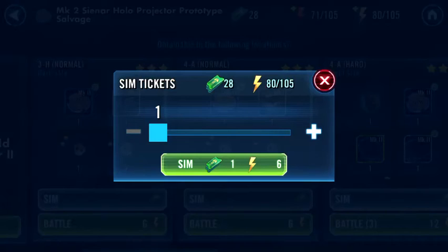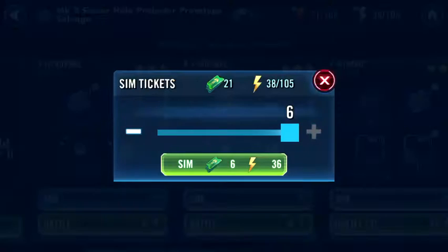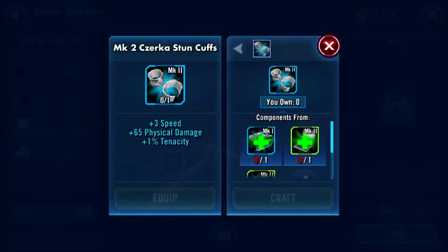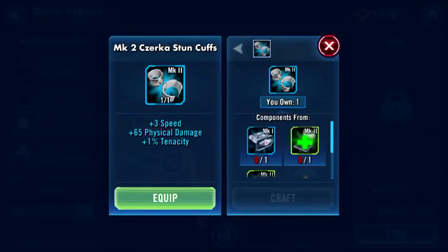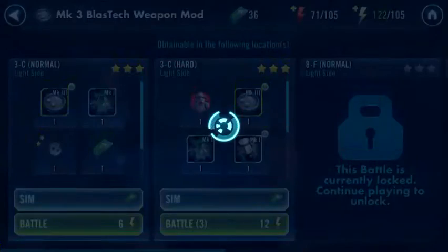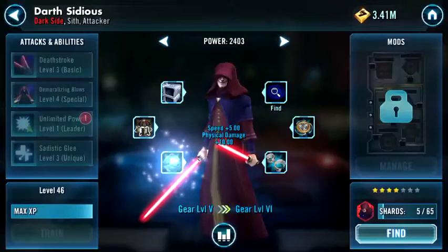Sim tickets - this node doesn't have the greatest drop rate, so it does take quite a bit. I'll put it down to four sims. There we go - another gear item. I'm just going to use everything available in here. It might only take one run - sweet. We only have one more piece to get and then hopefully we can pick up the next item from shipments.